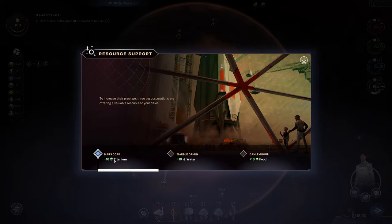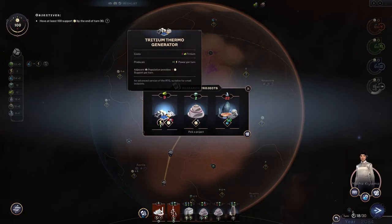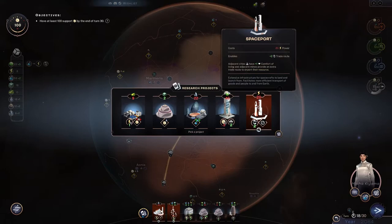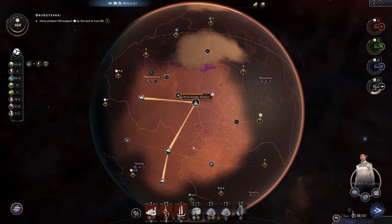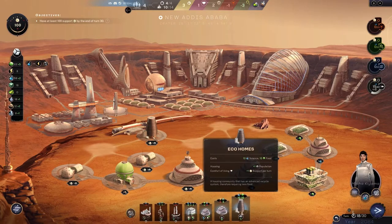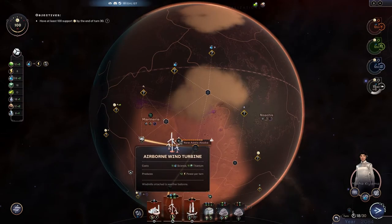We got titanium — that'll be useful. There's that generator again. A spaceport is really good — it gives us extra trade routes which is pretty huge. All right, do we build a city right now or do we build homes here to get one more population? I think we're going to do that and build the wind turbine.